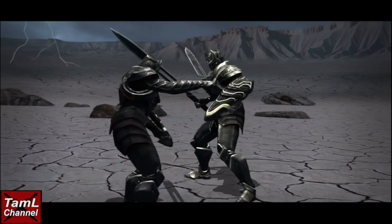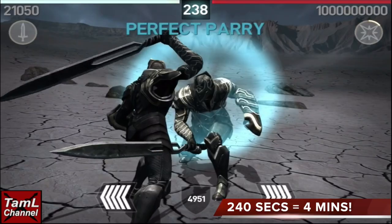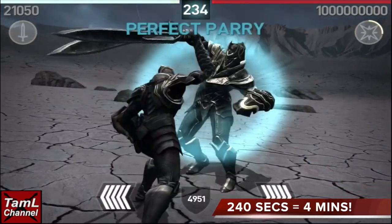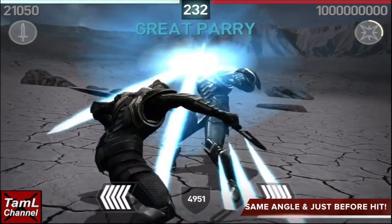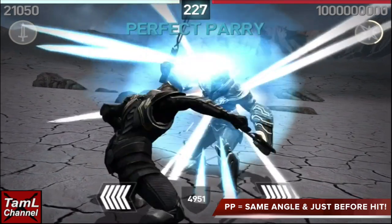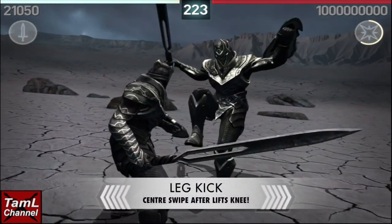Here's Alsar — he's reached level 2000 at this point. Straight into perfect parries: it's 240 seconds, that's four minutes, to try and get as many perfect parries as you can. You have to hit at the exact same angle and just before your hit to get the perfect parries.